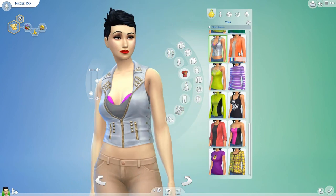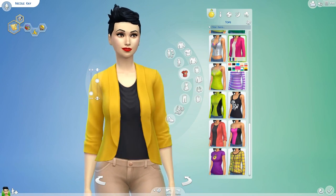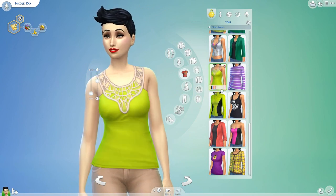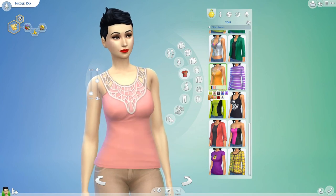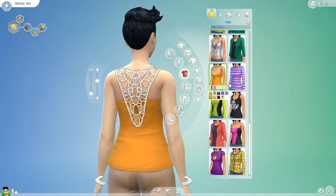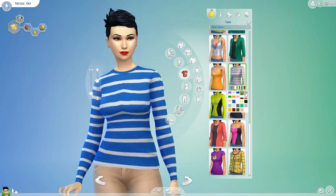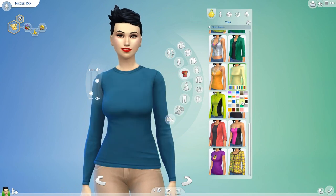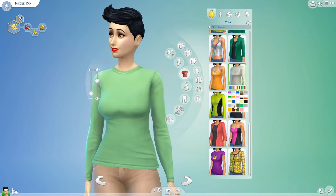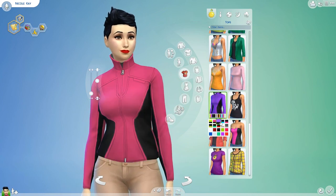Here's this nice vest with a corset detail on the side and it has some studs — again, some with layers. And this one is totally similar to one in The Sims 3 Island Paradise and I really like it. It has this nice detail on the back. I want to compare The Sims 4 to The Sims 3 — it's not that I think one is better than the other; they're two totally different games.